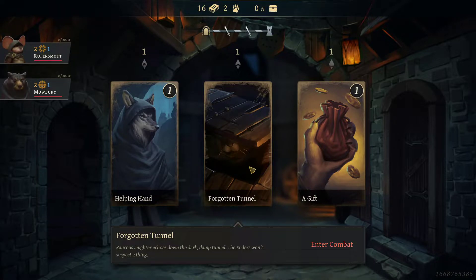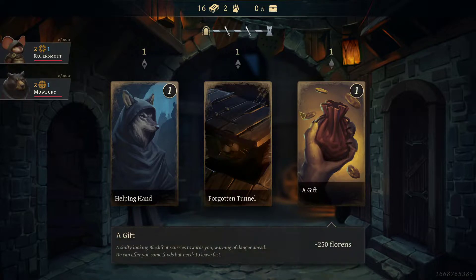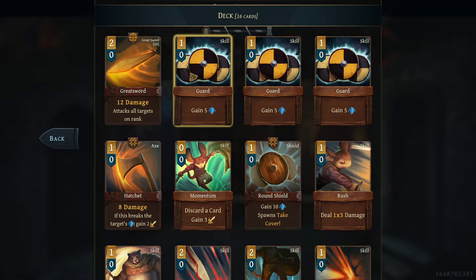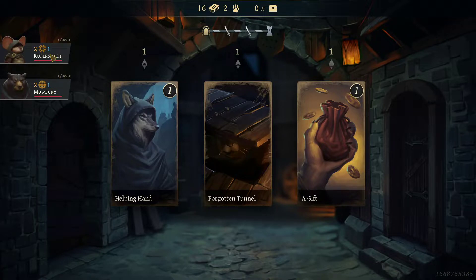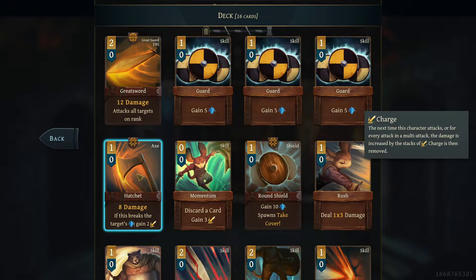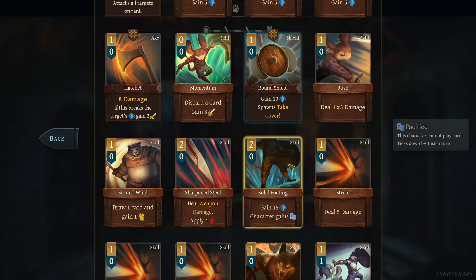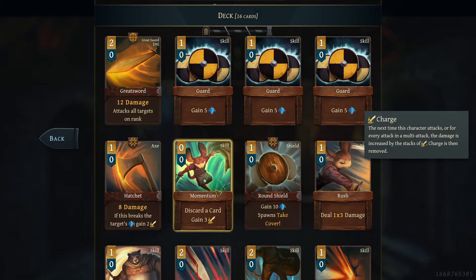We're all good, recording is started. This is an event. Let me introduce you to the overlay real quick — we've got Mowbury and Ruffer's Mott, our two characters. You can see they have experience, stamina, and what I believe is called resolve. Our deck is currently 16 cards, and each character has their own cards with their own symbol. Ruffer's Mott has the hatchet, and every time our bear attacks he uses the greatsword as well as the round shield. The bear gets just the greatsword while the mouse has the round shield and the hatchet.